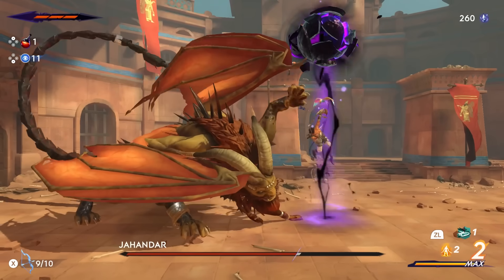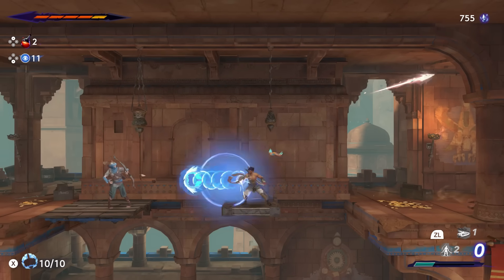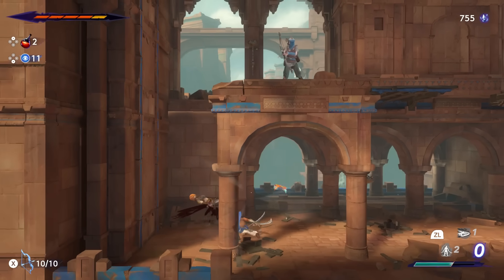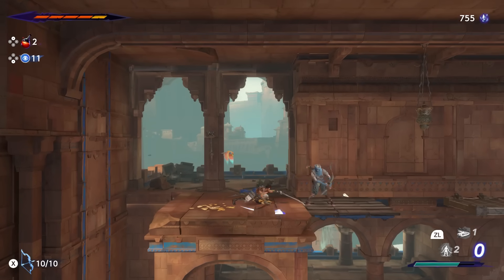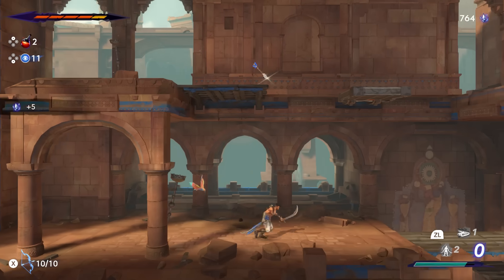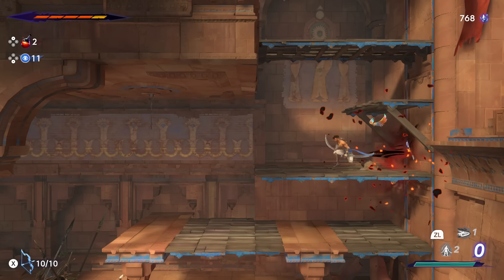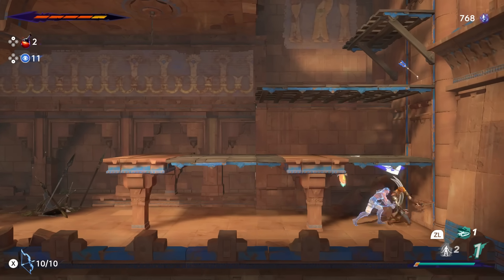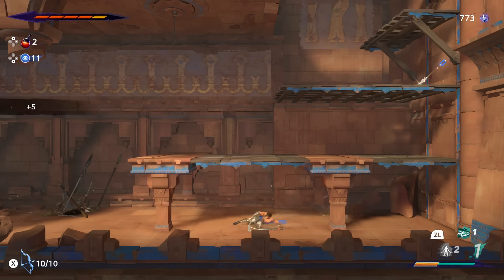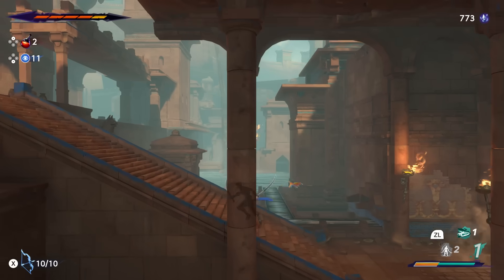The platforming is so precise because you have to do some crazy things — jump off a wall, then dash, grab something, flip off that, and avoid a projectile. There is some crazy platforming in this game. But it all boils down to your skill and how you approach the situation, because the controls are completely flawless. There are moments where it finally clicks — what you have to do to platform through an area — and it is so satisfying.